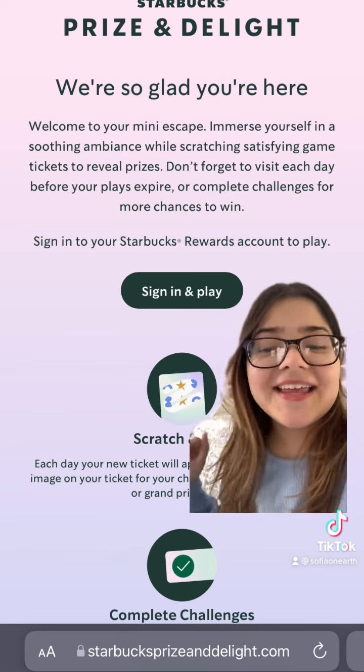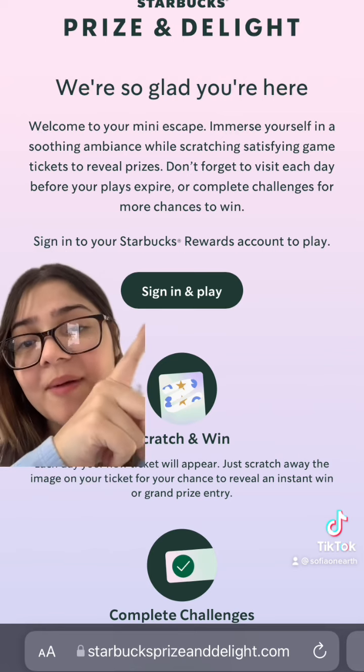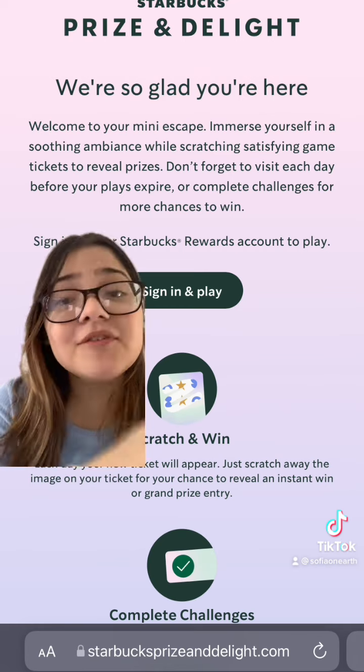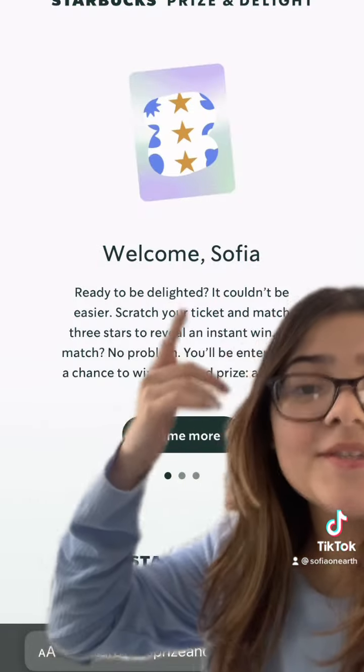You're going to go on your phone and look up Starbucks Price and Play dot com. It's going to take you to this page. You're going to see the Sign In and Play option, so go ahead and click Sign In and Play, then sign into your Starbucks account. If you don't have one, it's really easy to make — just sign up with your email and create a password.